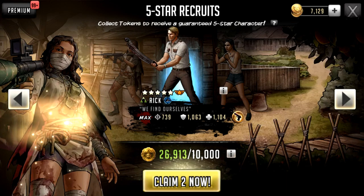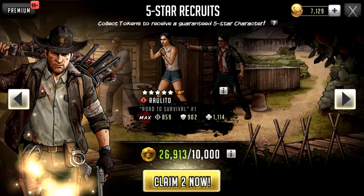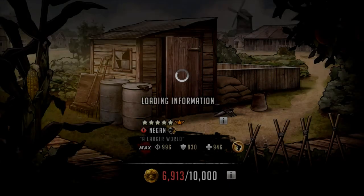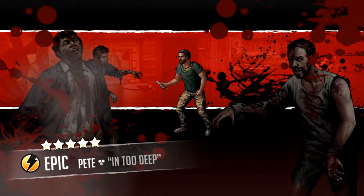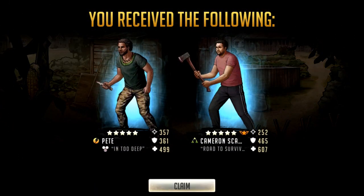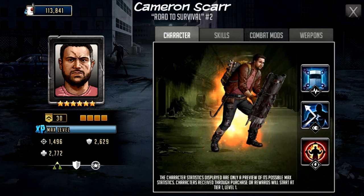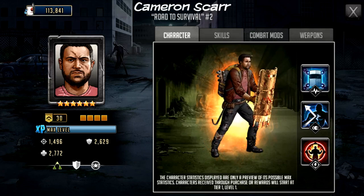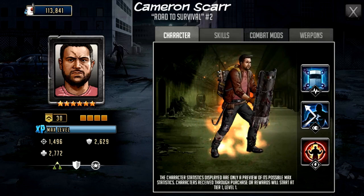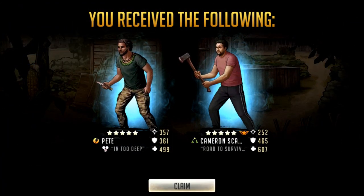We get a Lance — I did actually pull this guy as a promo once on my other region. His leader skill was interesting because of the main resistance. When it was transitioning from the six-star era to S-class era, people were still using Zacharys and the main resistance worked pretty well for maybe a month, then people just stopped using Zachary because he fell off pretty heavy. We're gonna pull on Ralito — we get another Pete, another Telltale character. Hey, we get another ascendable — Cameron Scar! Who thinks Cameron Scar should get an S-class character?